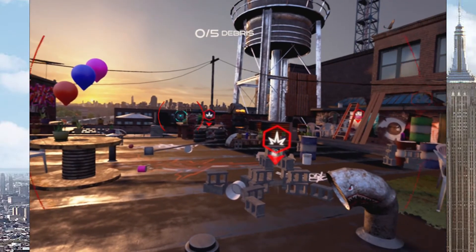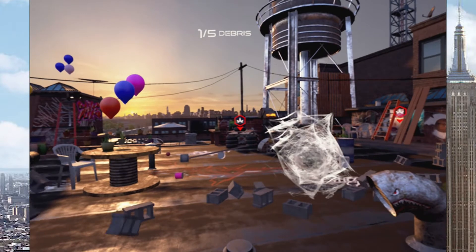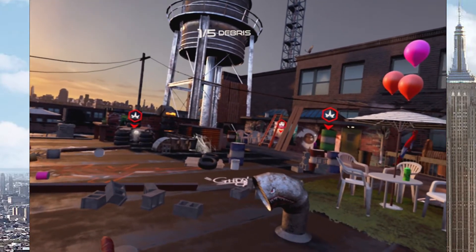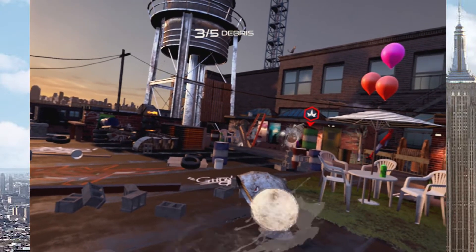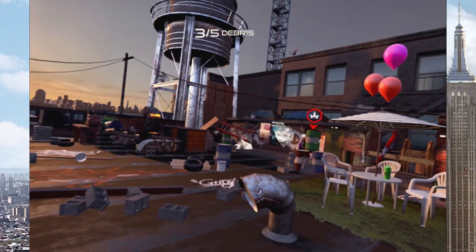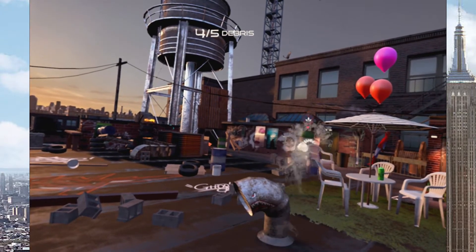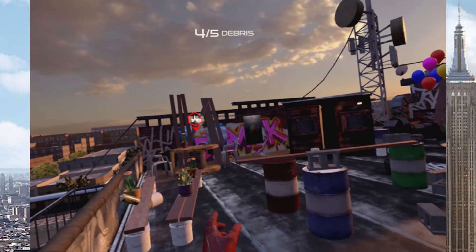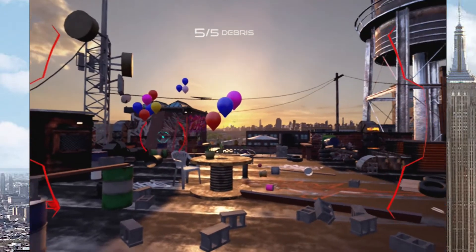Initiating web grenade. Charged grenade — hold the trigger button to charge your grenade. I'm removing the large debris over there, but I'm missing that one over there. Oh come on! And then we got this. Web grenade calibrated.